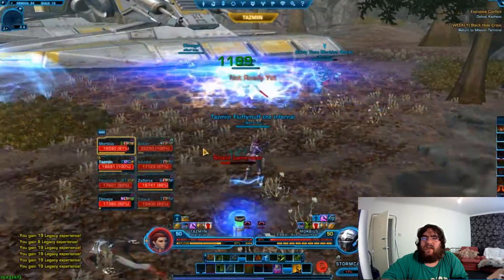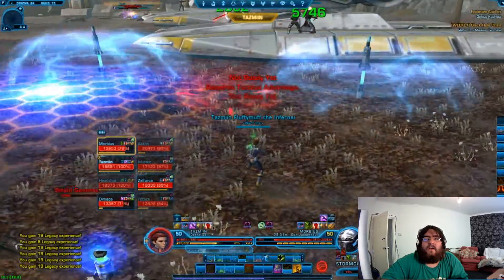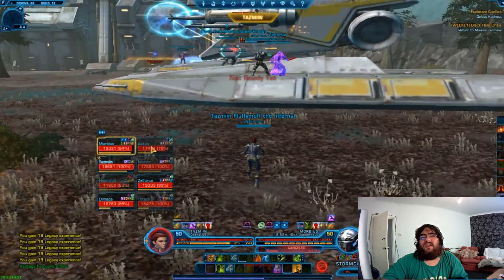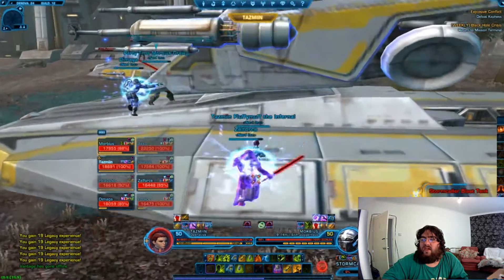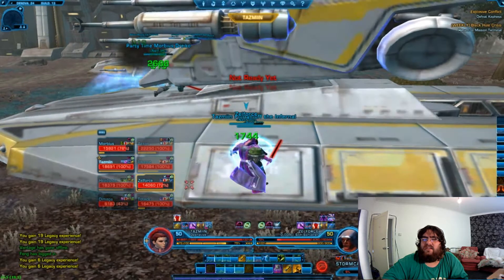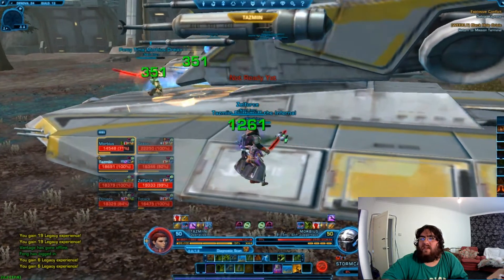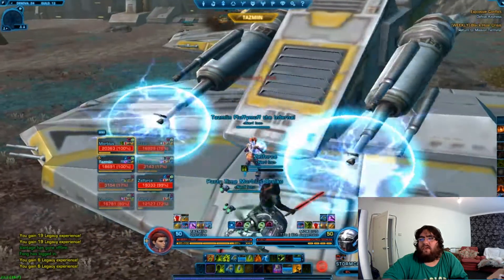The Firebrand tank just stands there and carries on tanking unless he gets targeted — it's pretty easy to heal through. A nice tip: make sure you've turned off auto-target closest target in your preferences, because we had someone accidentally nuke down one of the shield generators on one of our attempts. Also make sure you get your DPS sorted evenly — on our first try we had two good DPS on one side and two weaker DPS on the other, and one side was almost dead while the other was still at 50%. Spend some time on the training dummies to see what DPS people are doing before setting up groups.